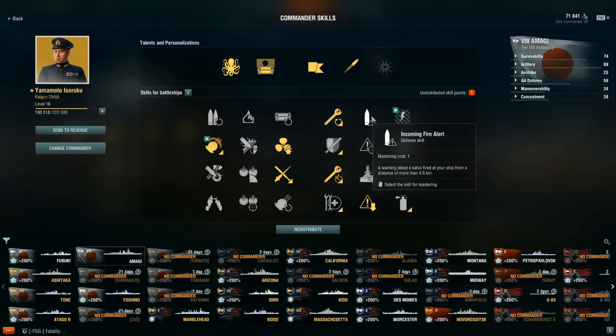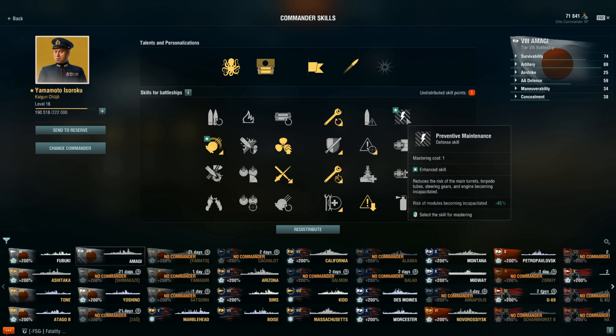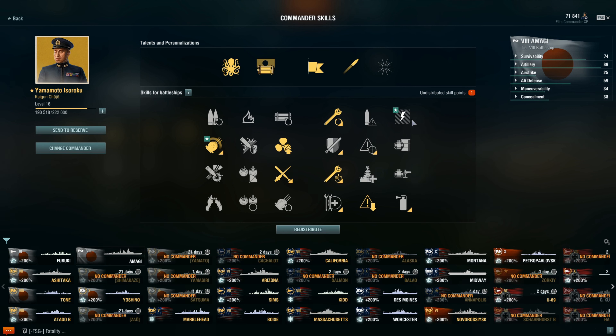Now for captain builds — everyone's favorite part after the commander rework, it's absolutely insane. As far as the first row goes, I don't see a world where you'll really need Gun Feeder. You don't need Demolition Expert because you're going to be firing AP 99.9% of the time. As for Consumable Specialist, I could see somebody taking it, but I don't recommend it.